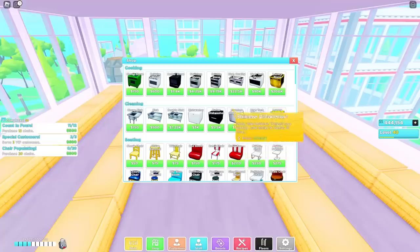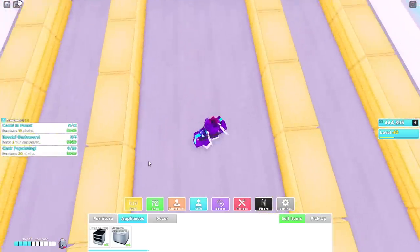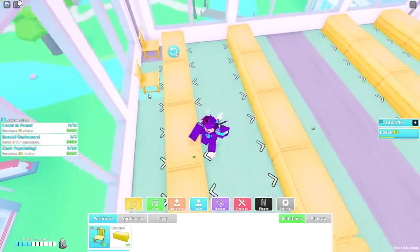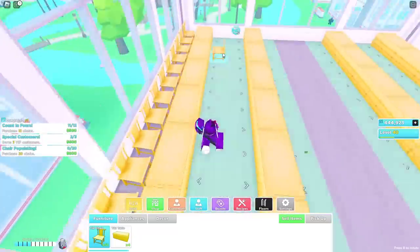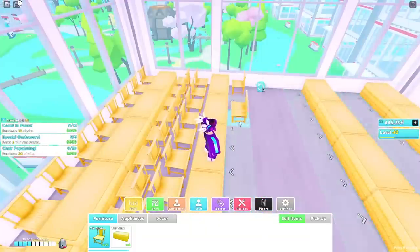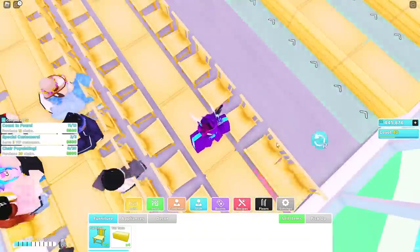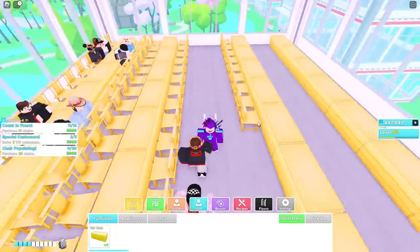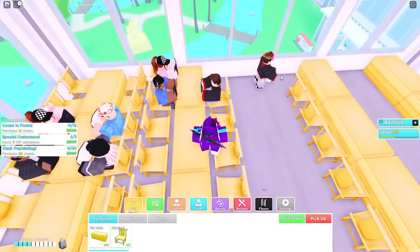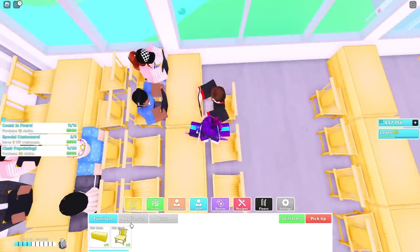If you're a bit more pro, go for the stainless dishwasher. But yeah, those are the two main ones. I've got a couple of them, and I'm going to show you guys — first of all, I'm going to put up all the chairs. So let's just put down all the chairs. Just for reference, I'm going to put these chairs in. I'm going to remove two of these chairs right here — that customer left, but it's fine.